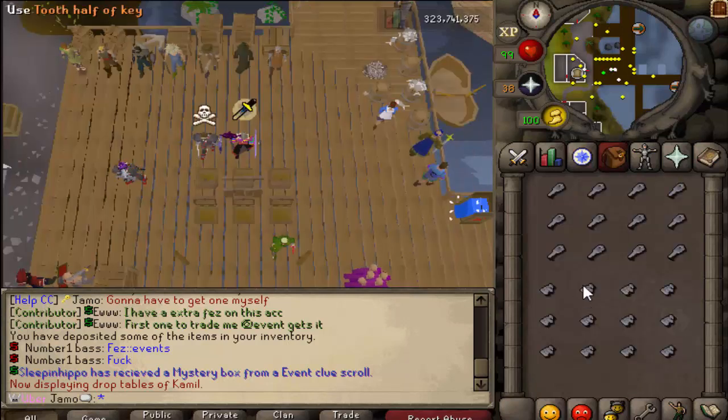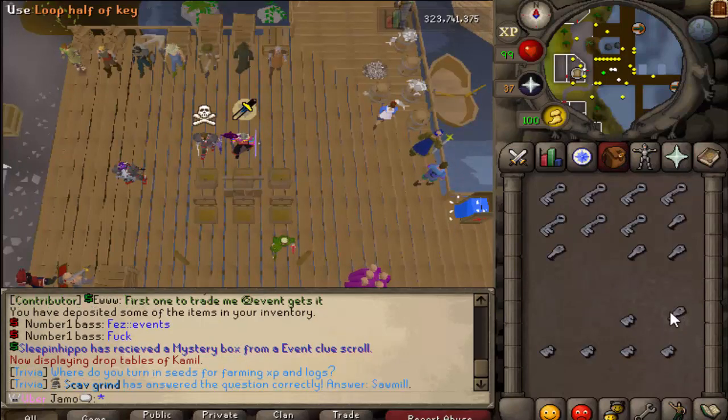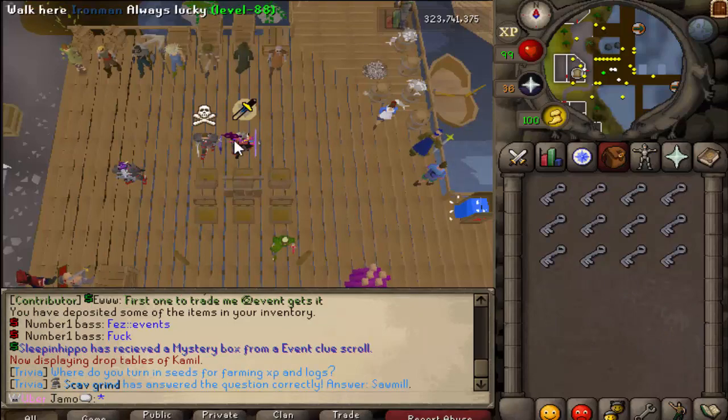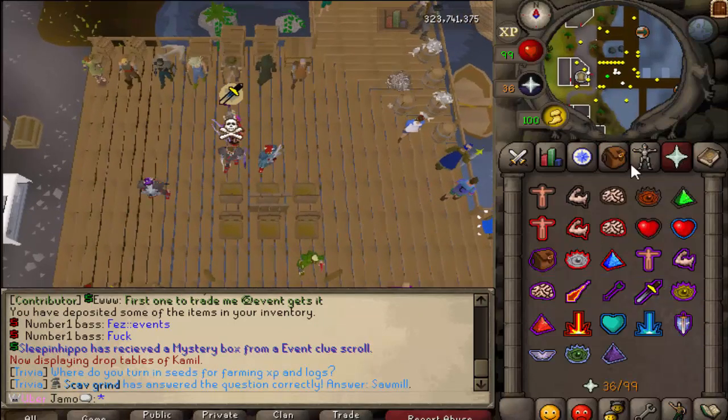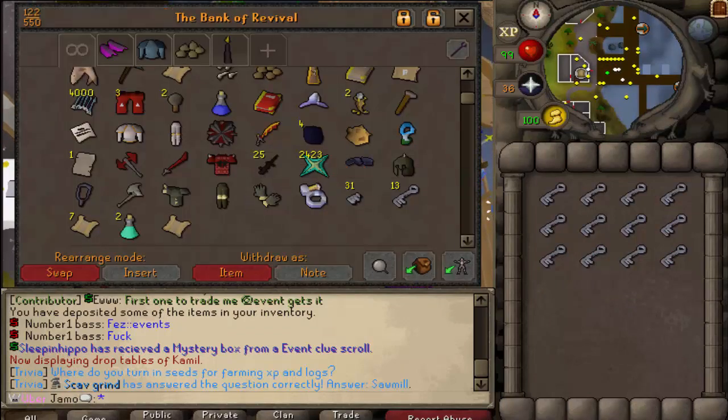That requires an ice diamond, so we're going to have to do some Christmas clues. I think the best way to do it is the butterfly method, and that seems to be the popular method. So I'm going to open up all my clues and stuff, and if I get anything cool we'll show that off, and otherwise we will just start right with the event.